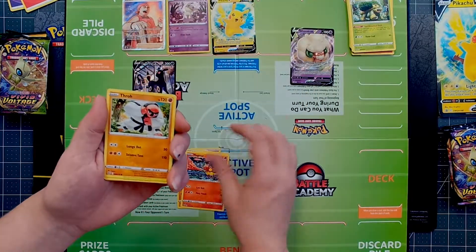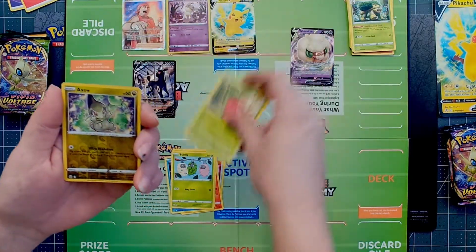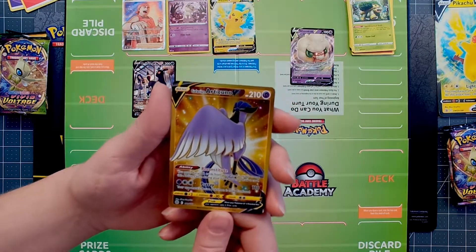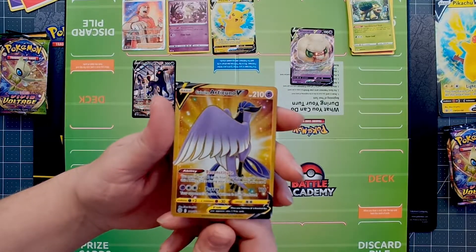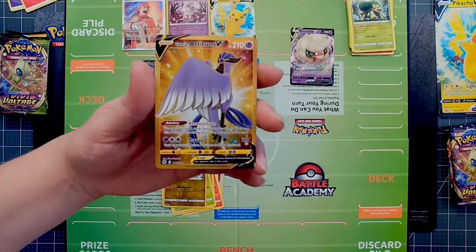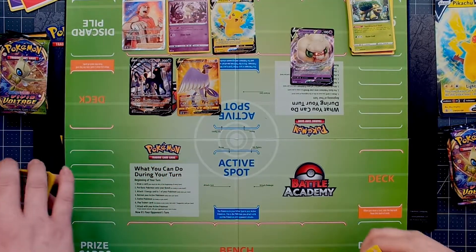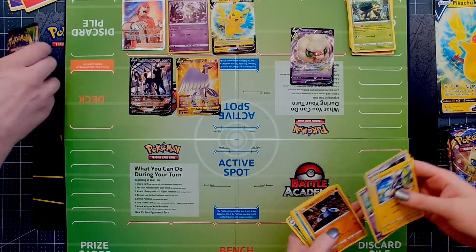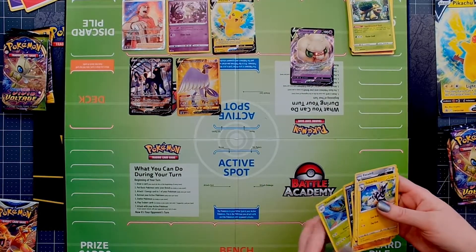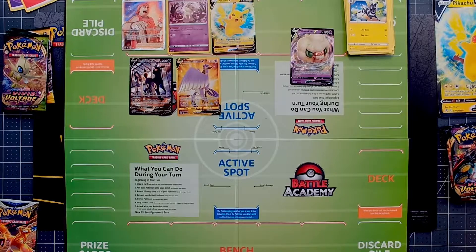These were the two packs we picked out — was it GameStop? Yes. Whoa — Gold Galarian Articuno! Look at that, beautiful. I love how it's outlined in gold. 110 damage and then it's confused — that's a good attack. These two packs actually came from Meijer, when we were getting groceries — we always try to find stuff in the most random places.